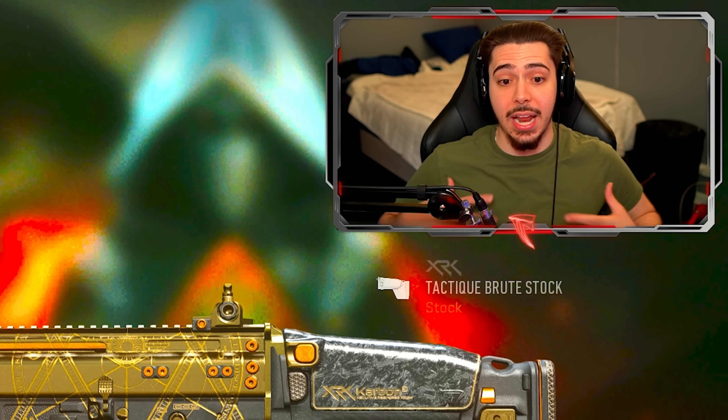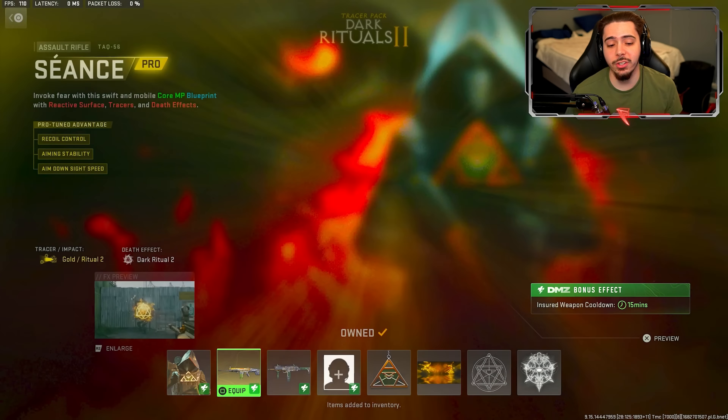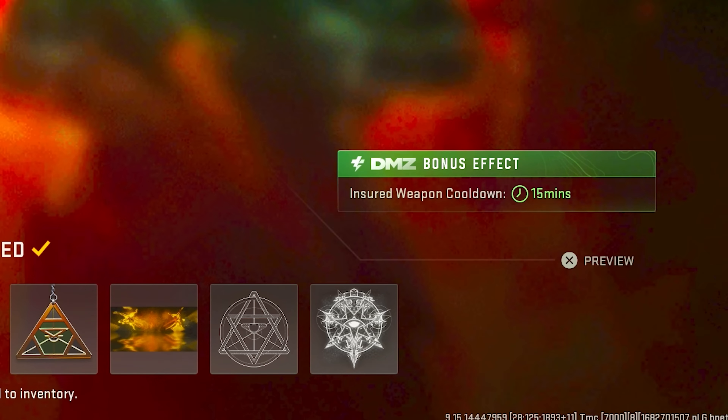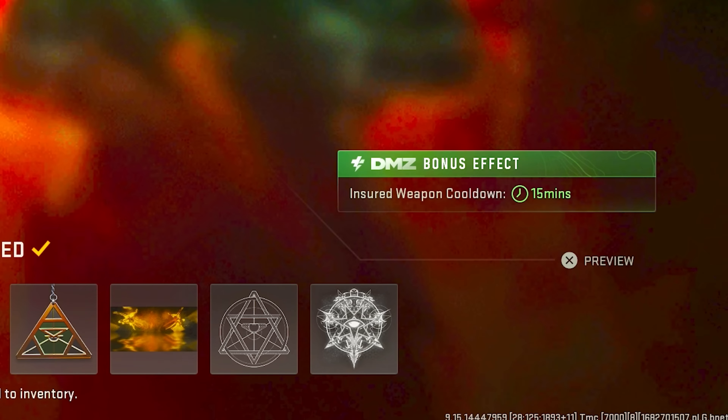Today we are going to be taking a look at the brand new TAC 56. This thing has a little bit of a reactive logo on it, it's all gold. The setup on this is better than any class I personally could have made, and you're gonna see that in today's gameplay. The demon TAC 56 — it's possessed. Now there's not only a TAC 56 in this bundle, there's also a VEL 46, the MP7. This is also a pay-to-win bundle — we get one more active duty operator slot, insured weapon cooldown reduced by 15 minutes, and a free self-res.